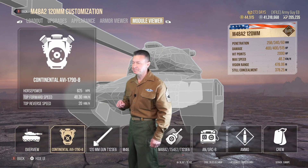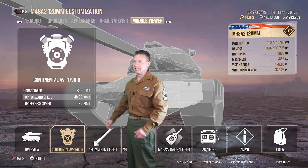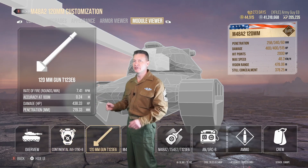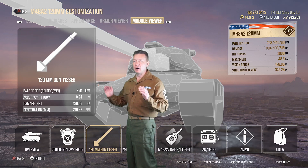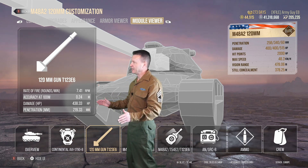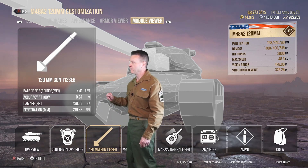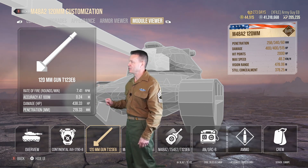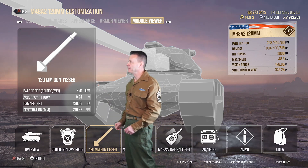Let's look at the numbers. You're going to be able to go 48 kilometers per hour in this tank. You have the 120mm T123E6 gun, and off the assembly line, right out of the box, you're looking at a rate of fire of 6.67. We've got ours up to 7.41. Reload time starts at 9 seconds — we've got ours down to 7.8 seconds. Aim time: 2.1.